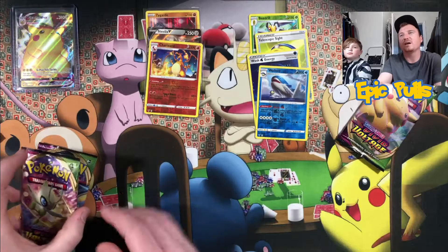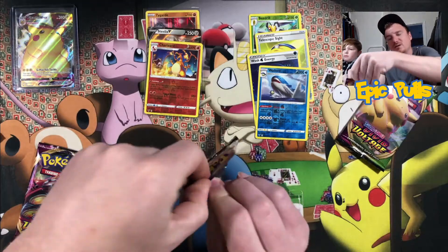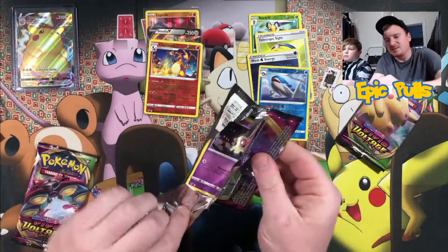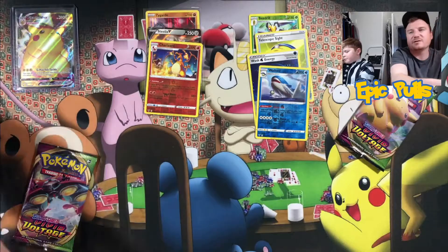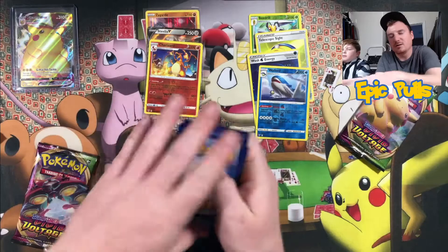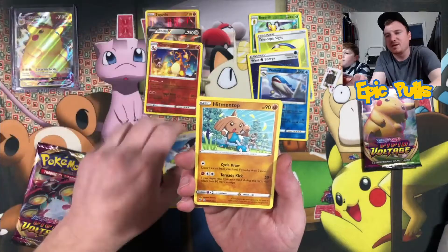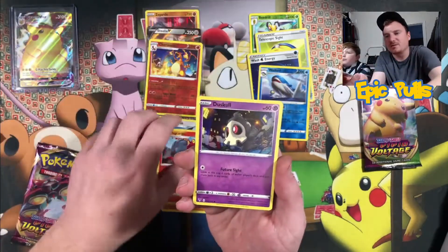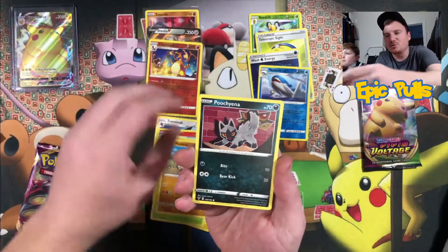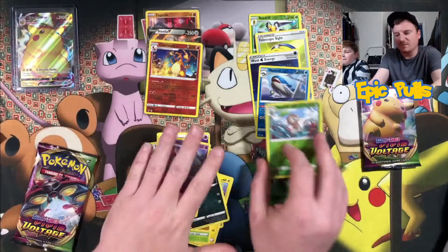We do have three of these Reverse Charizards now, so let me know down below if that is a card you guys need or want — we may give one out to a subscriber. Got our Celebi pack art here, see if it can't bring us the Amazing Rare Celebi along with our Secret Rare Pikachu. Starting with Sidekick Energy, Trumbeak, Hitmontop, Makargo, Duskull, Electrike, Pineco, Mudbray, Poochiana, Reverse Nuzleaf, and a Non-Holo Clefable.